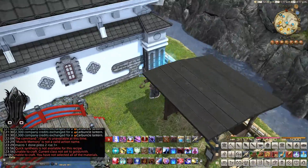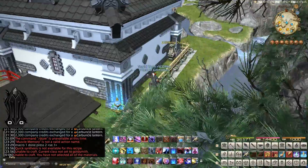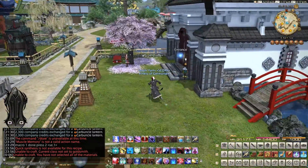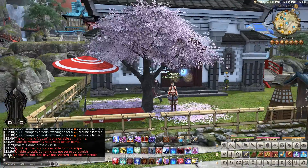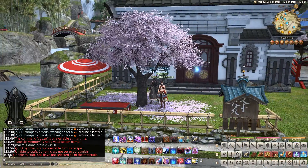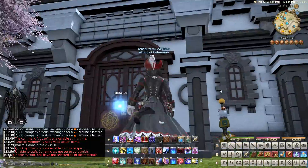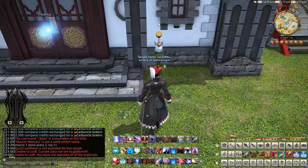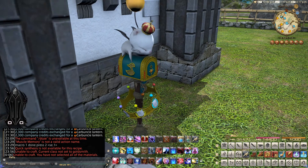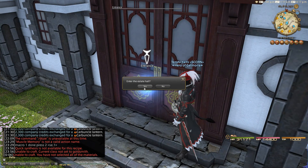Chocobo stables, and if you look over here I've actually hidden a striking dummy back there, so you can practice without having everybody stare at you. Cherry blossom trees with cherry blossoms on the ground, my retainer just hanging out, and a Japanese style bench. I repainted the roof to be black and I've got a little Moogle mailbox. I made a good chunk of the stuff here, and then we're gonna go in.